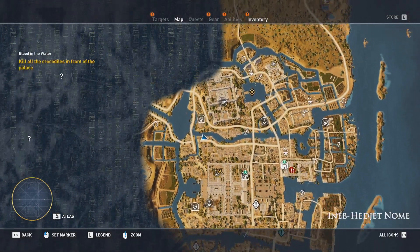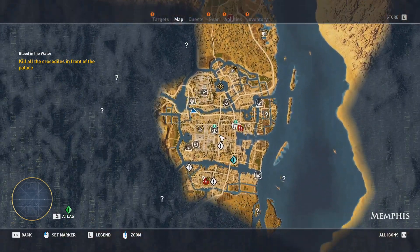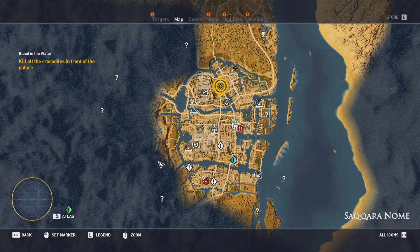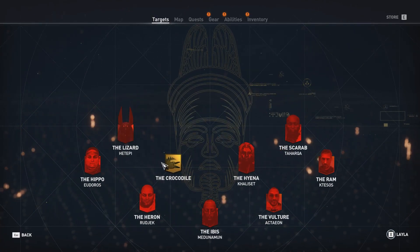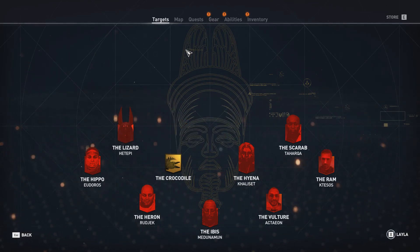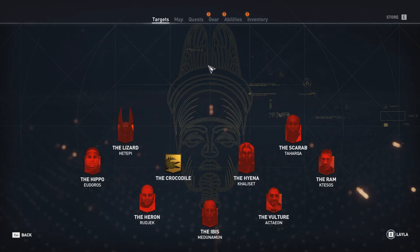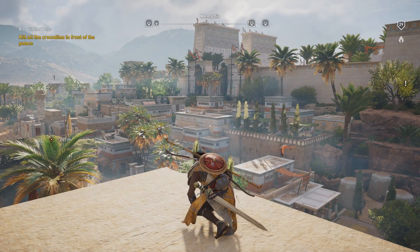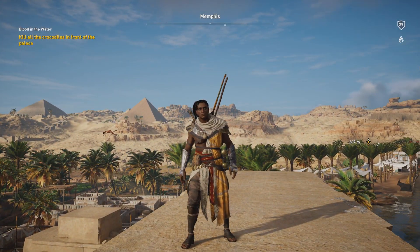I killed another one of these Strangers, and I'll continue with the side mission in the next episode. There's a bunch of side missions in Memphis I'd like to finish before moving on to our next target — which I guess would be the Crocodile. As you can see, that's the last one left, but there's still more space in the target board — it might be supposed to be a pyramid shape in the end, so someone must be on top. We'll find out, but for now I'm going to end the episode here. Thanks for watching and see you again next time!